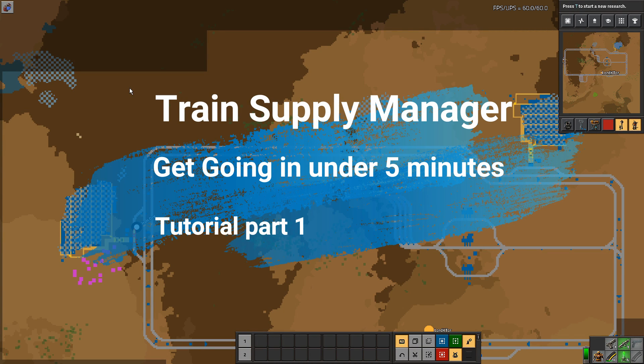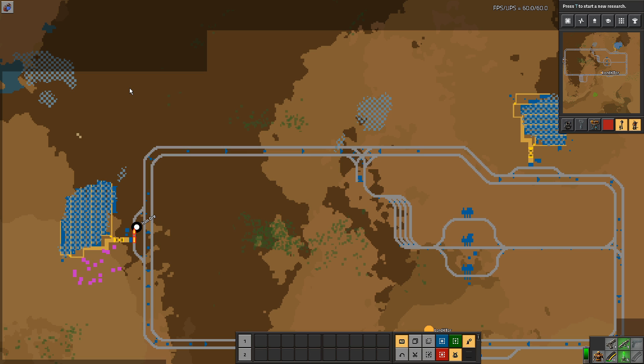Hello and welcome to this quick tutorial on Train Supply Manager. Train Supply Manager is a mod that enables a change from vanilla's push-to-destination paradigm to one where the demand points within your train network actually pull trains based on their demand. This should ultimately result in a more efficient train network, especially as your system gets larger and more complex.